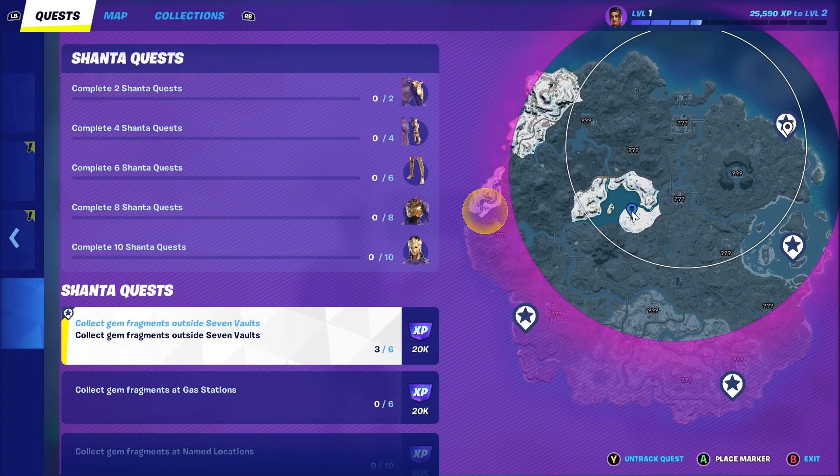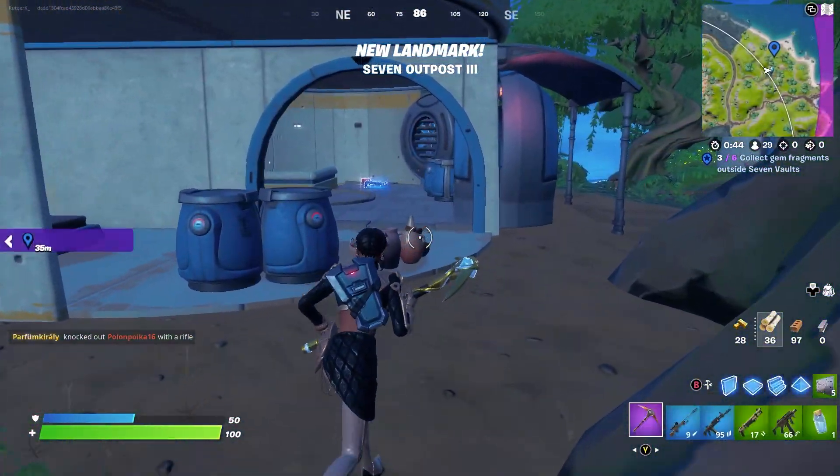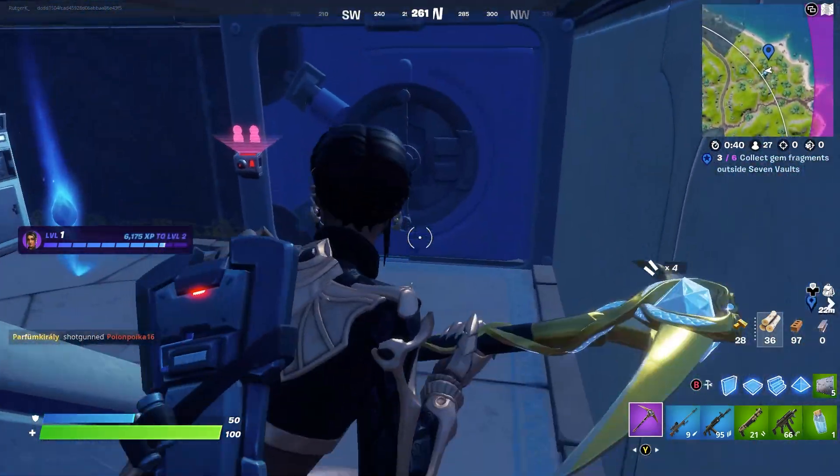Only one is still left inside the circle, so I'm going to visit the next location on the northeast side of the map. Here we are in outpost number three. Once again we have to go down the stairs in order to find gem number four.